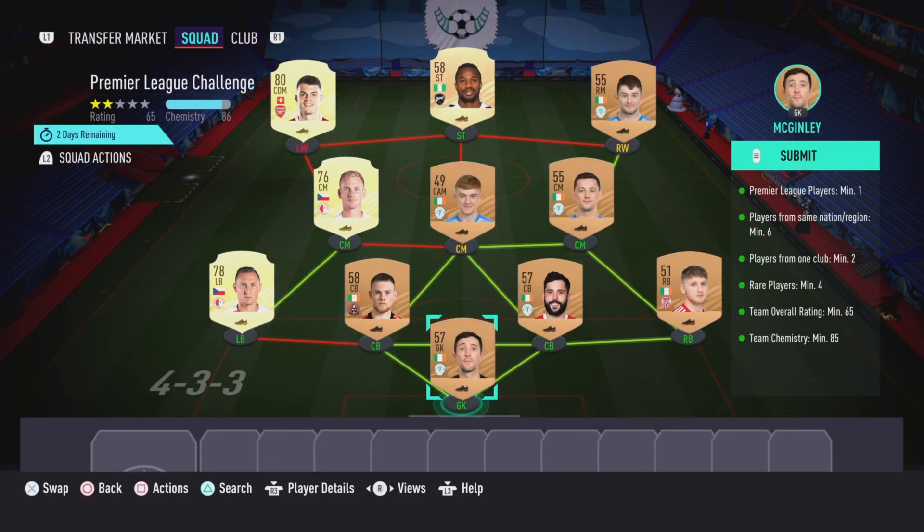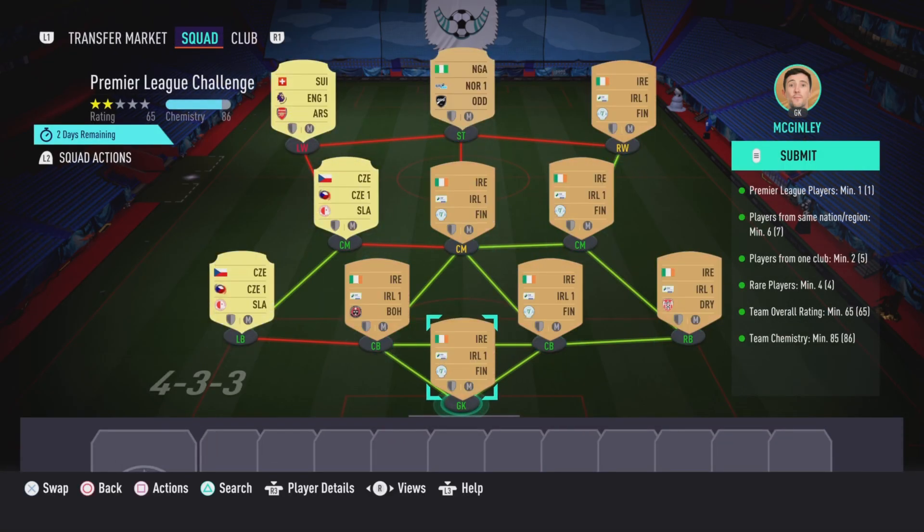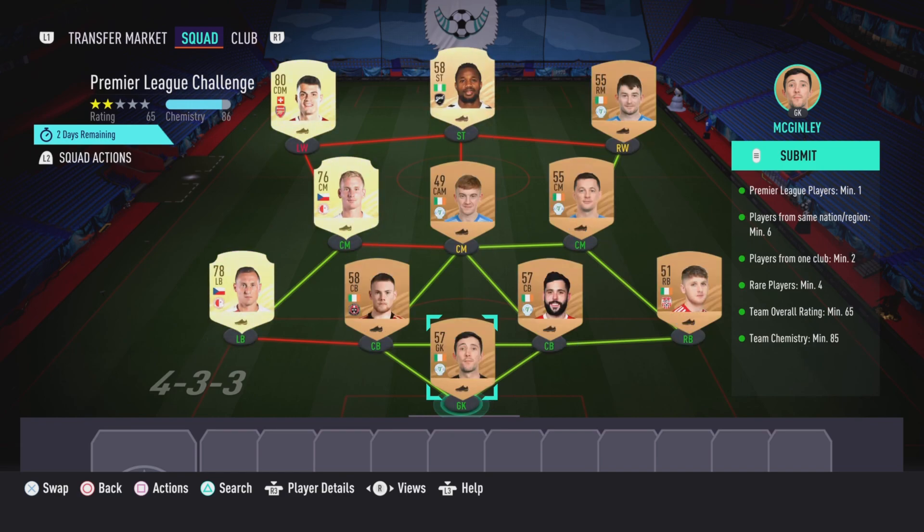This SBC is going to cost you guys 3,000 coins to complete — no loans required, as you can see. Before I show you guys the players I used, I want you to understand that player prices may go up, or you guys may be able to do this from your club.